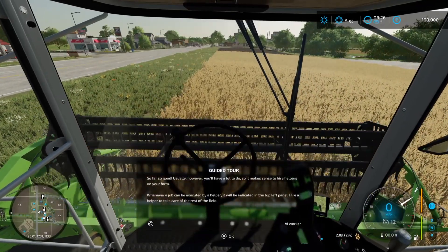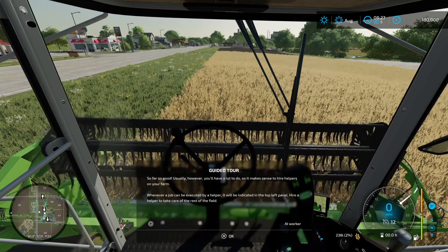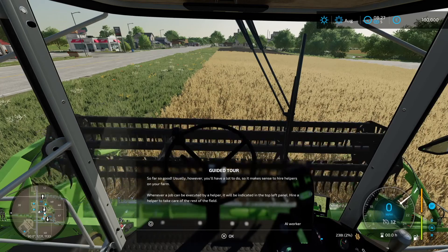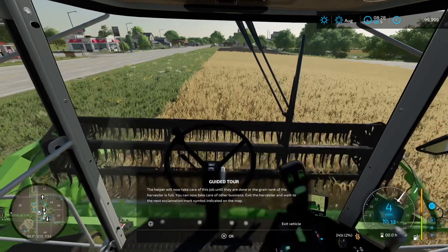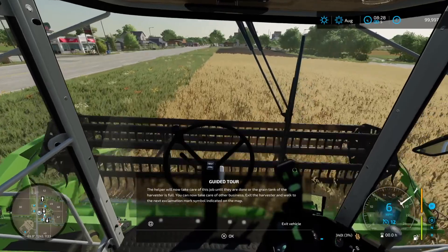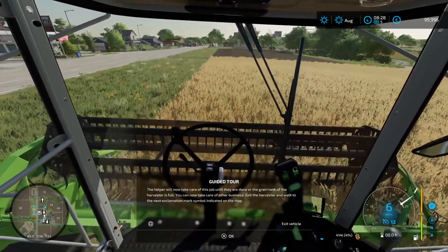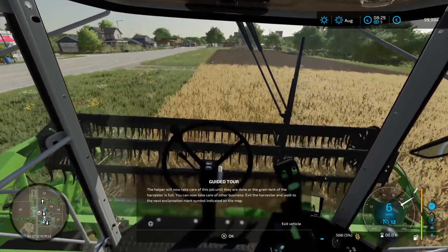It's going to stop me now for the demo. Usually you'll have a lot to do, so it makes sense to hire helpers on your farm. Whenever a job can be executed by a helper, it will be indicated in the top-left panel. Hire a helper to take care of the rest of this field. Press Circle to hire somebody. The helper will now take care of this job until they're done or the grain tank is full.